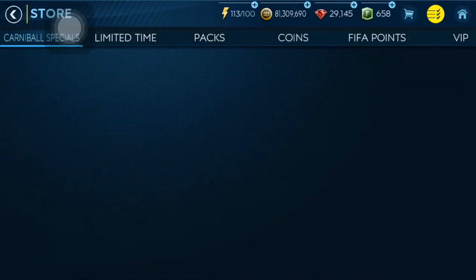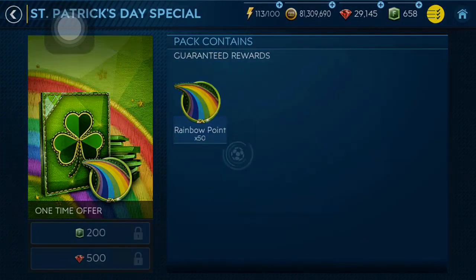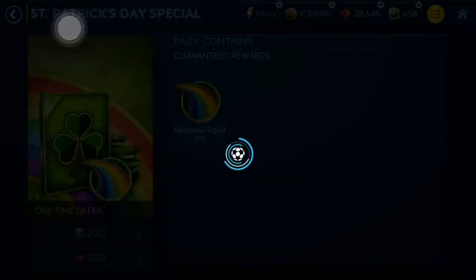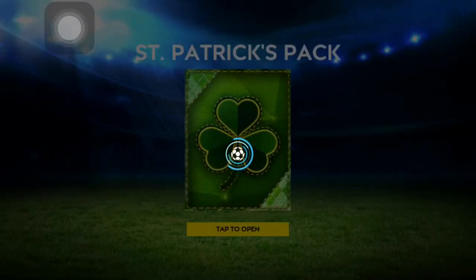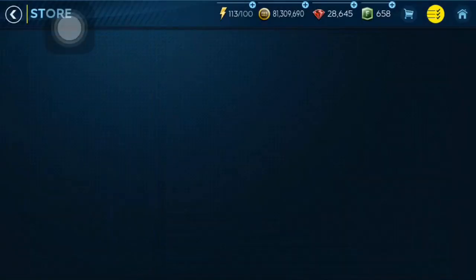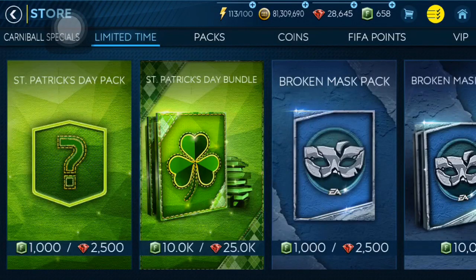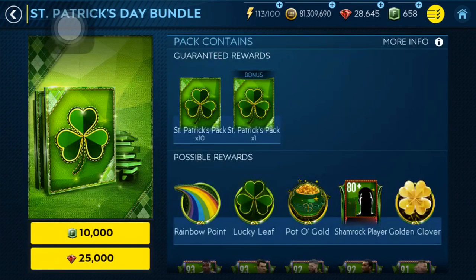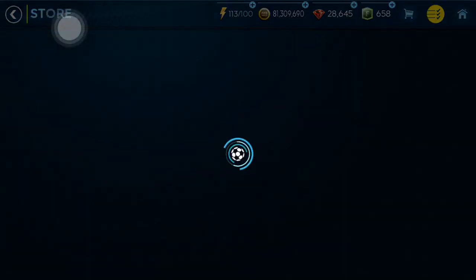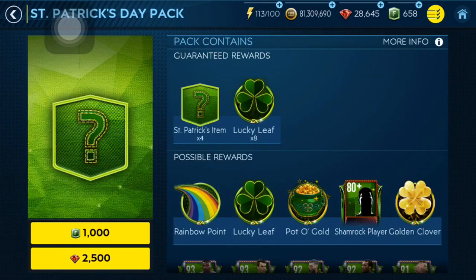Let's go into the store — if it loads up. First of all I'm gonna open this and get the 50 rainbow points for 500 gems. After I check my luck in the Lucky Clover, where I can get lucky clover points, I'm gonna open some packs — no bundle, of course. I'm going to open these packs — I don't know how many, maybe three.